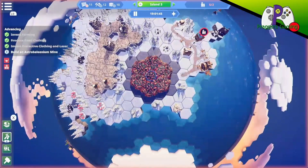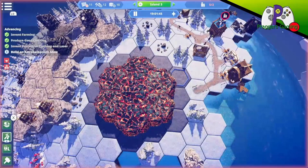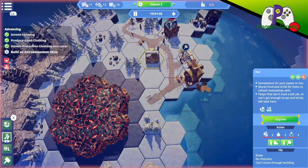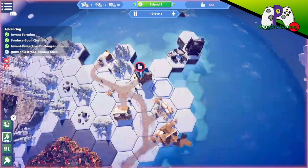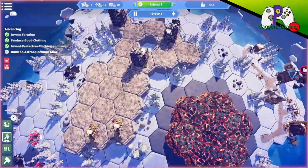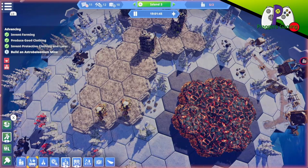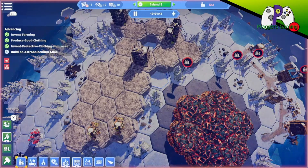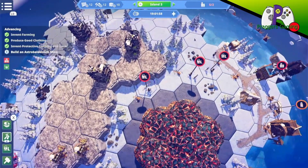We need the astro belenium mine which will go down on the astro belenium. We've got wood, a library, huts, an explorer's hut so they're gathering right now, and a ruined goodweaver so we need stone and iron. Let's get a road over here, get an elevator built to get up there, then we'll set up some mines.